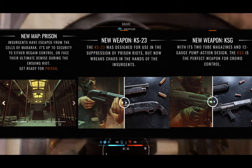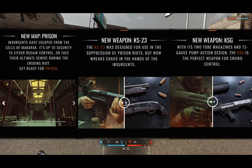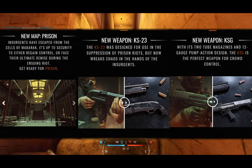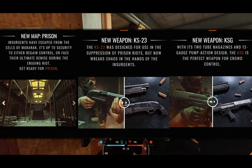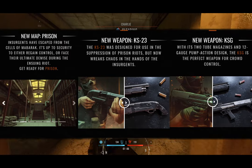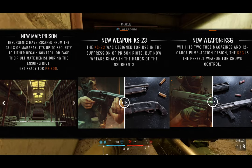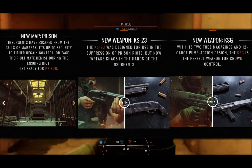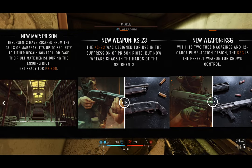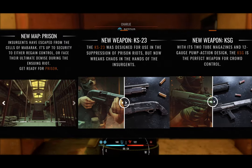Two new shotguns are also coming to the game: the KS-23 and the KSG. I'll be honest — I kind of think maybe another one or two marksman rifles or MGs would have been more wanted. But these weapons do make more sense considering the prison nature of this new map. I would still love to see new DMRs, bolt-action rifles, or new MGs, but these shotguns make a lot of sense. You can't argue that this makes the most sense for a weapon class getting two new items based on the map structure.